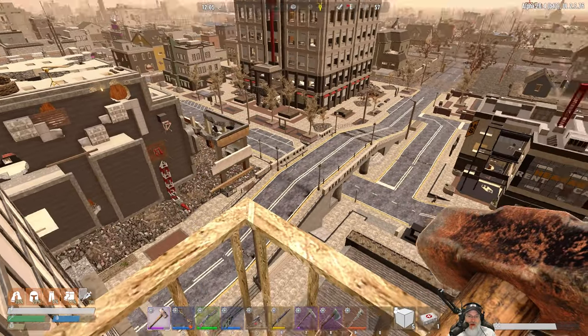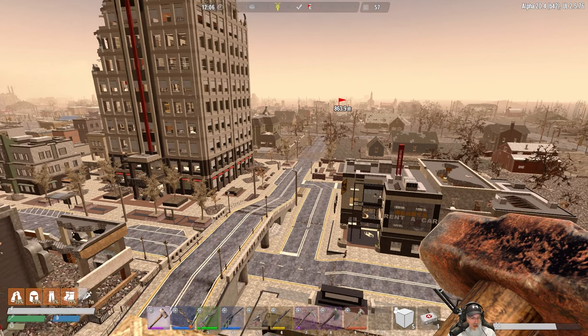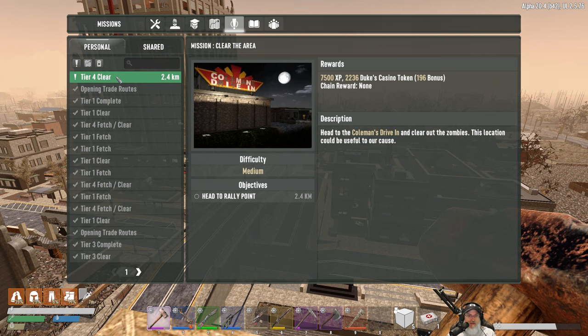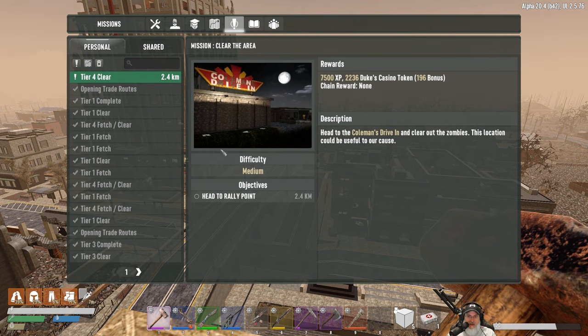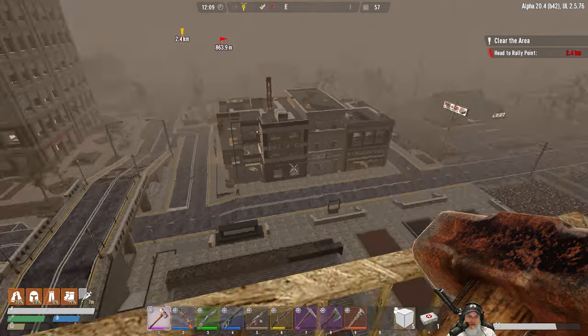Let's check if we have any jobs. We do have a tier four clear at the drive-in, so let's go ahead and make that the active quest.